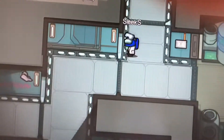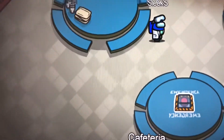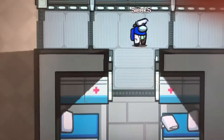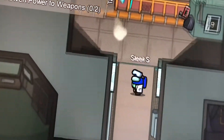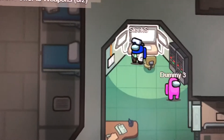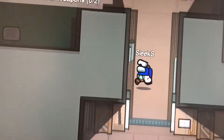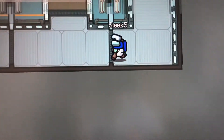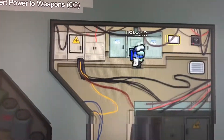You guys are gonna be surprised at how weird Electrical looks — I was really surprised, it doesn't even look like Electrical. MedBay is right here, and then the reactor — lower and upper engines are right here, and here is Security. Look at this. That's Reactor, and if you keep going down there's Lower Engine. And look at this — this doesn't even look like Electrical, it looks like something totally different.